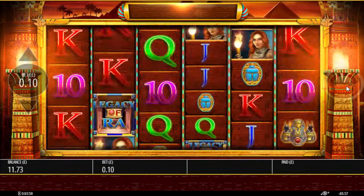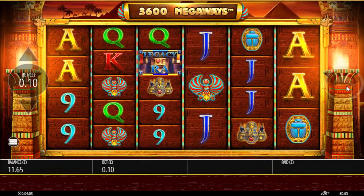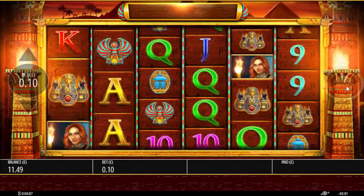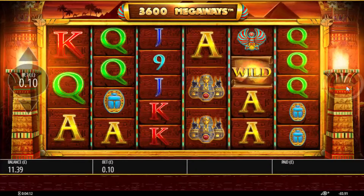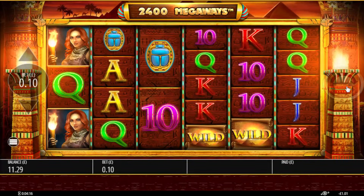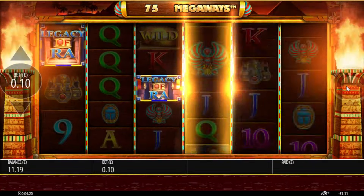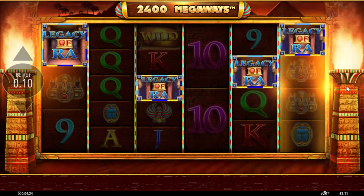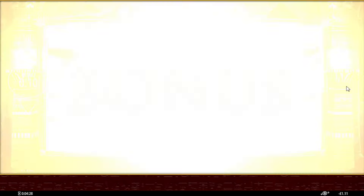Come on. I'm still looking at my net position — I'm 6.5x in. There's a scatter. The wild's not really paying. Come on, give me another big base game hit. Right, there's the tease. I hope this lands. Oh — it has! We're in. Oh, we've got four of them as well — that's really good. I get more spins for four — 15 spins. Yeah, there you go. And I can get a re-trigger in the bonus.